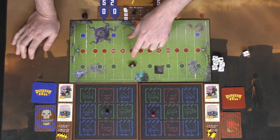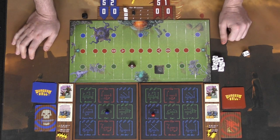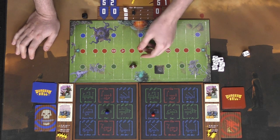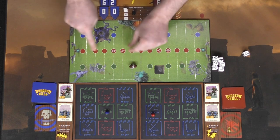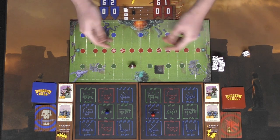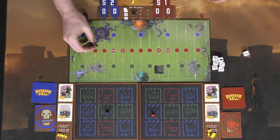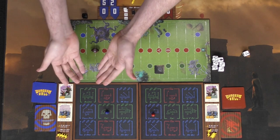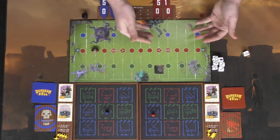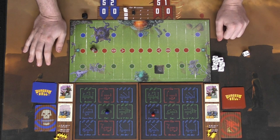If the offense reaches the fourth down without crossing, they have three options: punt the ball back to the opponent's side, attempt a field goal if in range from a certain area down, or simply attempt a final play. After a final play regardless of where the ball is, it turns over — the other player becomes offense on first down, gets a token, and the game continues going the other way.